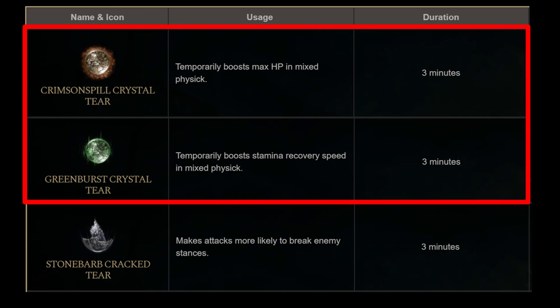For the Physick, I like to run Crimson Spill and Greenburst to increase our max HP and stamina regeneration, but Stonebarb is also a good option.